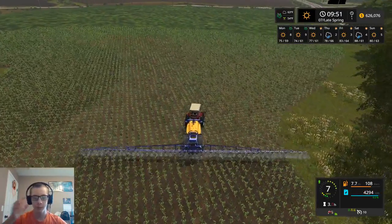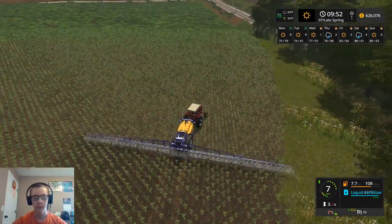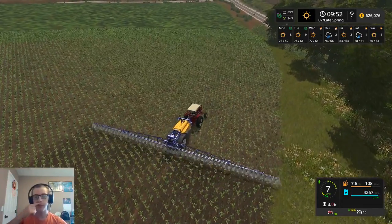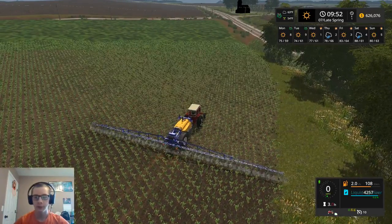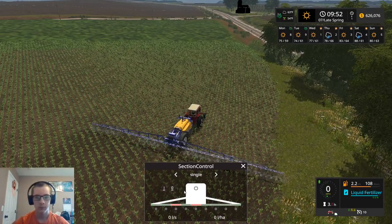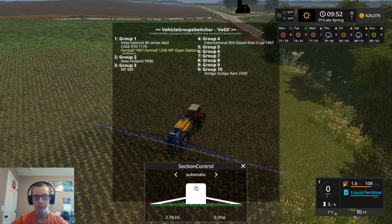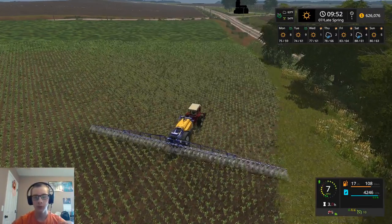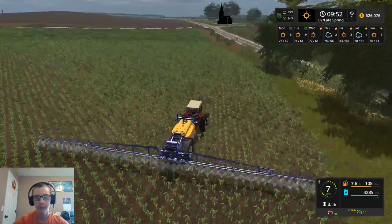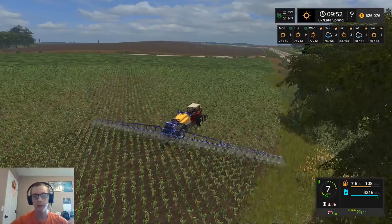We're saving so much fertilizer right now because it's only spraying on stuff that is actually there. It would be nice if when you put it on automatic it did each individual nozzle versus just sections. We have automatic, single — so you can shut them all off or turn them all on, turn individual ones off, or left to right. You can't actually do individual nozzles, which does kind of stink. That would be really nice if they added where you could shut off each individual nozzle. But who knows, maybe whoever made this script will update it in the future and add that.